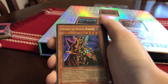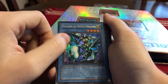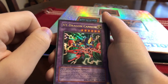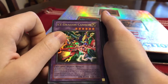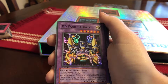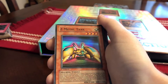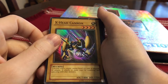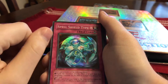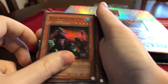From the Magician's Force packs: Dark Paladin the Ultimate Magical Warrior, first edition Breaker the Magical Warrior, Paladin of White Dragon, XY Dragon Cannon first edition, XZ-Tank Cannon first edition, Skilled Dark Magician first edition, Z-Metal Tank first edition, X-Head Cannon, Y-Dragon Head, Spell Shield Type-8 first edition, and Tribe-Infecting Virus.